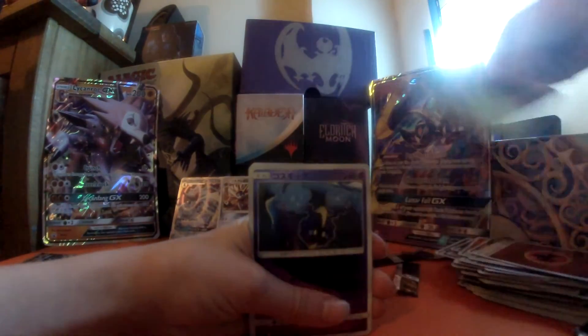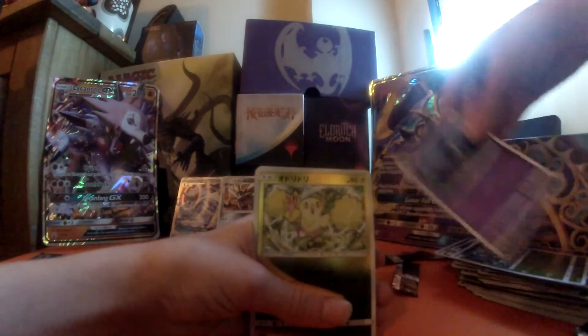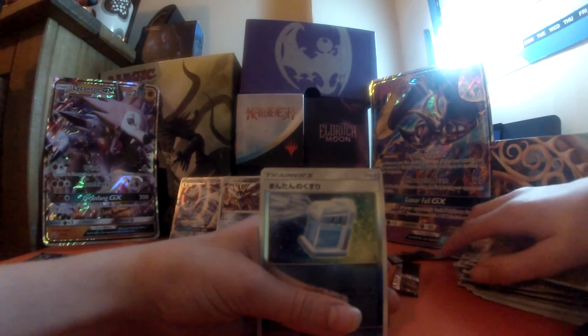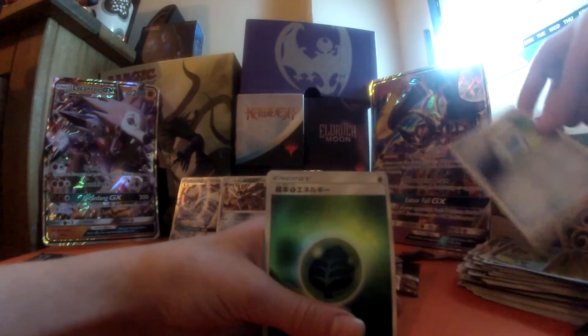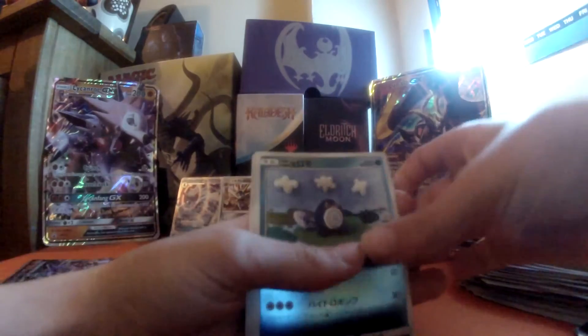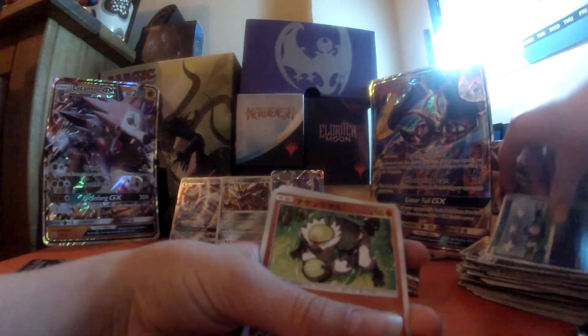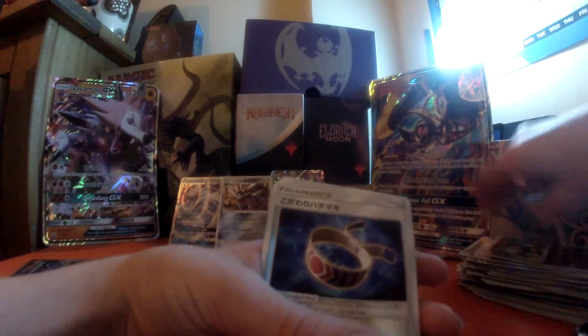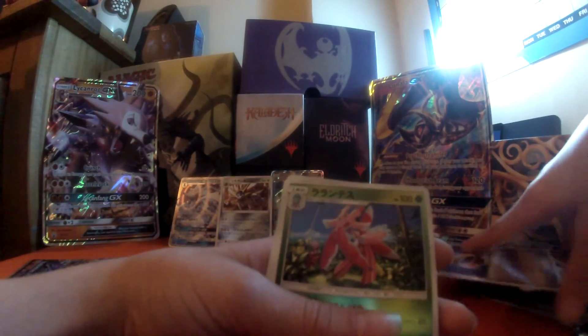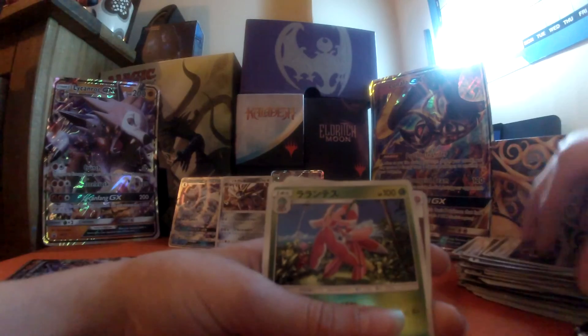What have we got this time? Mantyke, Cosmog. I forgot what that's called. And energy. We're going to the final two packs - two packs! Best of luck guys. Poliwag, Passimian. Fighting Fury Belt. Lurantis. And Fairy Energy. Right, this is it - the last pack!